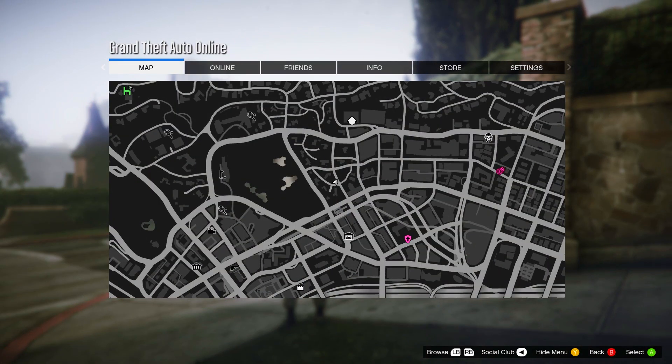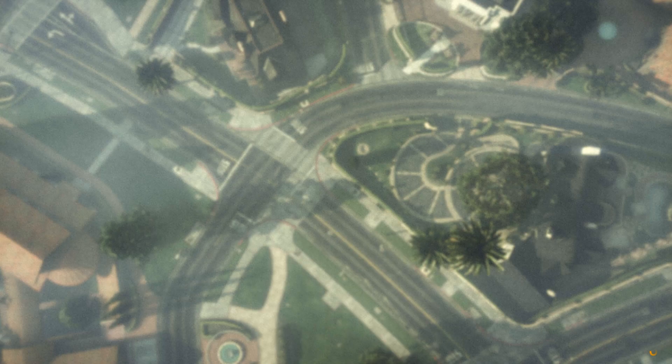When you load in, check to see if you have any clothing stores on your map. If you do, just go to one. However, if you don't, you need to find a new session.